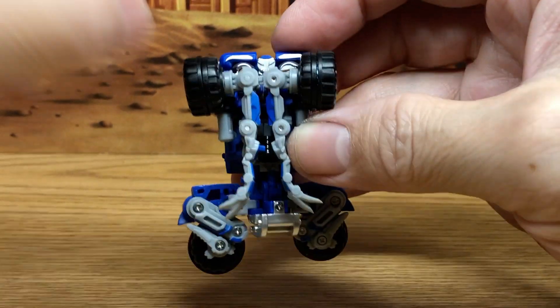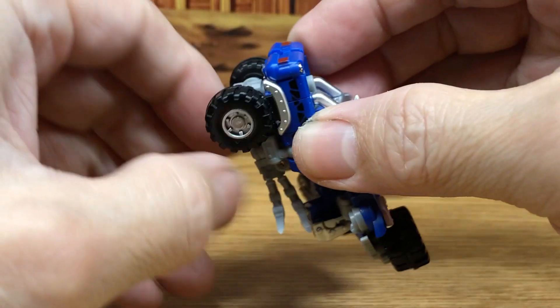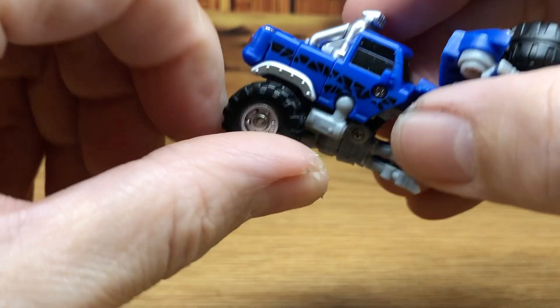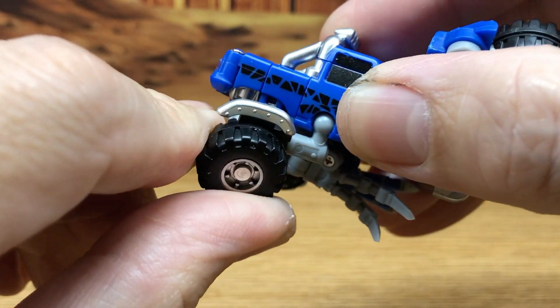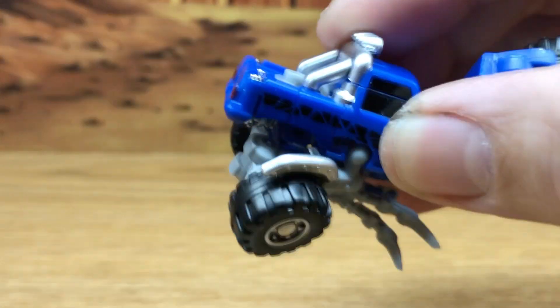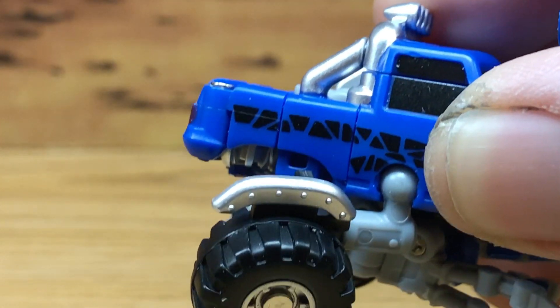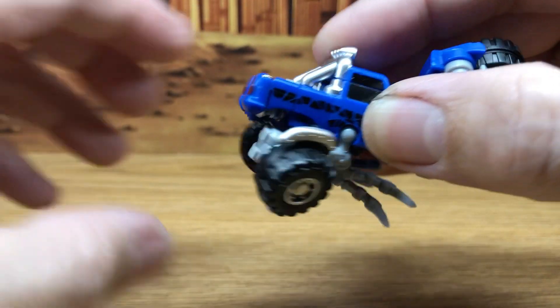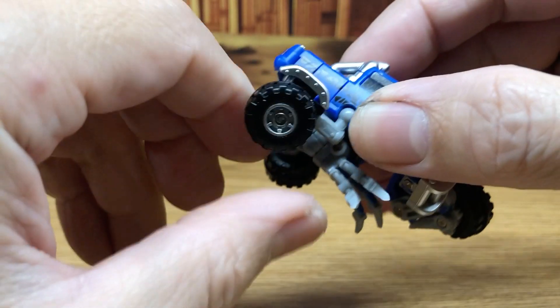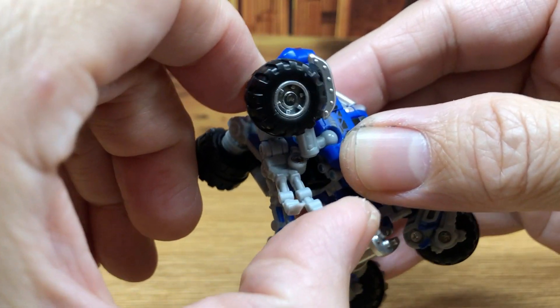Now we can pull out his arms. I want to point out — see this silver piece? It does tab in there. I'm taking the time to show you how well they carefully thought this all out. It actually tabs in so it stays in very securely — they're not relying on friction to just hold it in place.